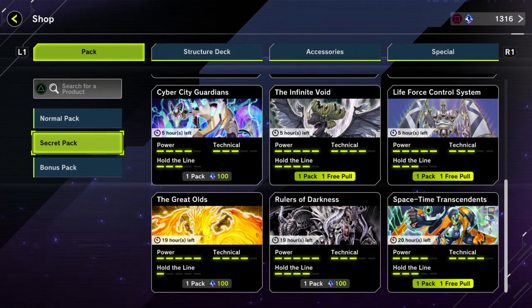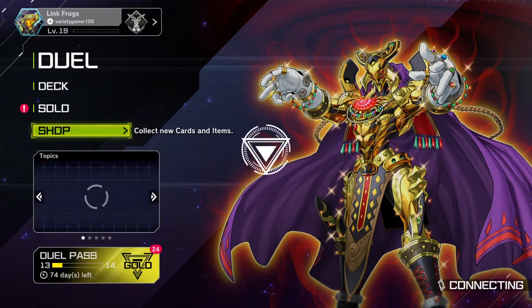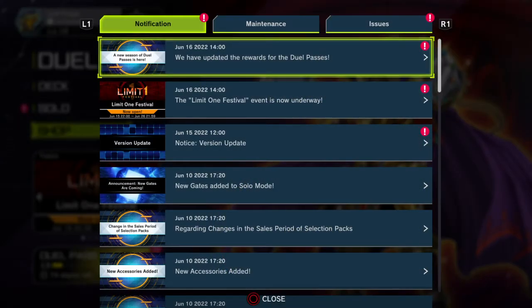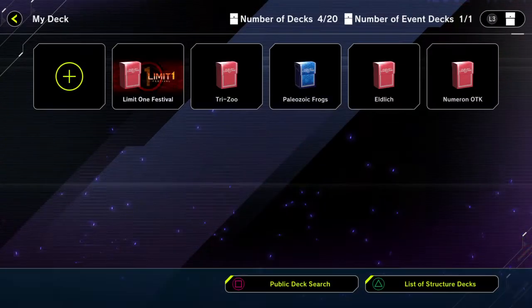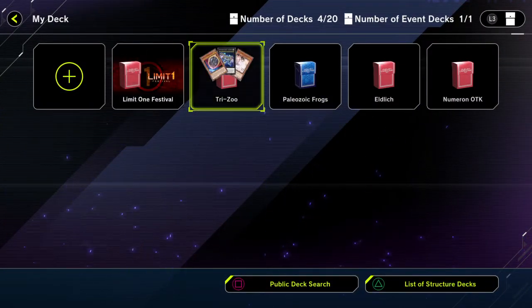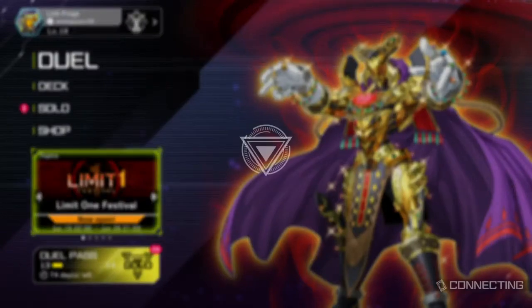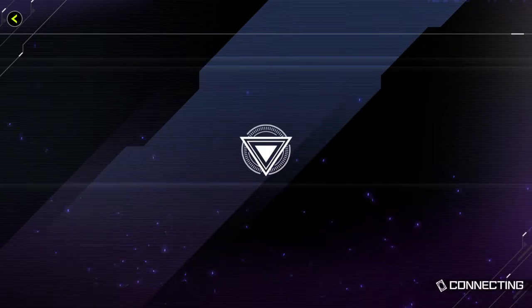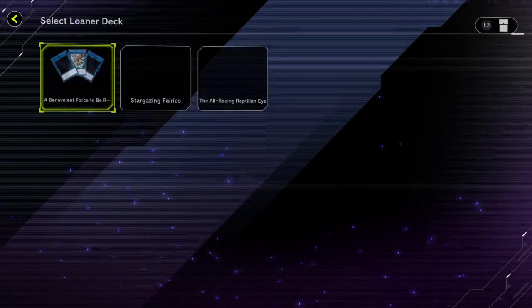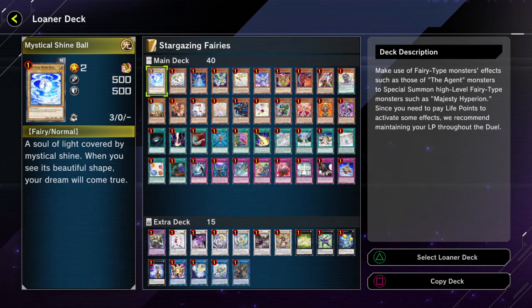Anyway, that was the last one. So I'll go ahead and get to the loner deck — I'm gonna have to go fast through this, but I don't want to give it up just because I went through a few of those secret packs. Here it is. The next loner deck will be Stargazing Fairies — looks like it's centered around the Agents, that's kind of cool. The deck description is: make use of fairy type monsters' effects such as those of the Agent monsters to special summon high level fairy type monsters such as Majesty Hyperion.